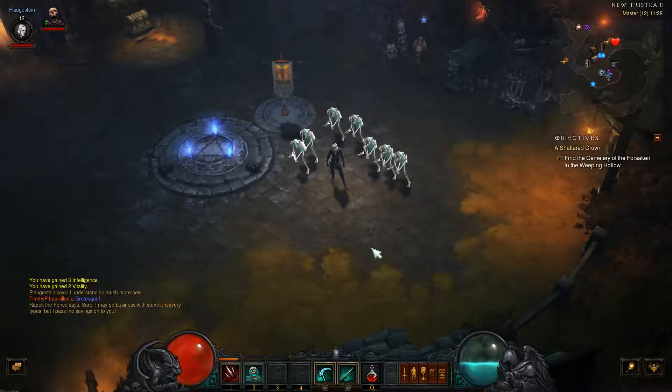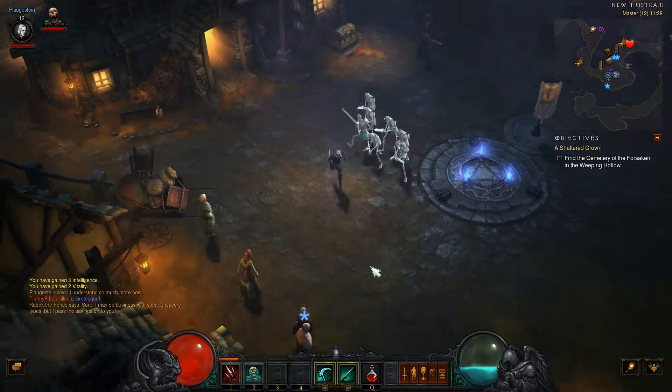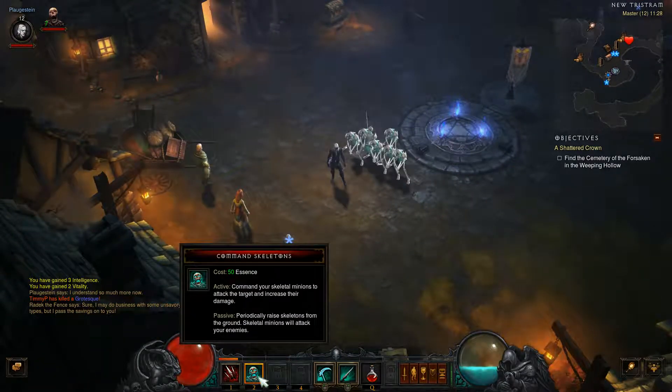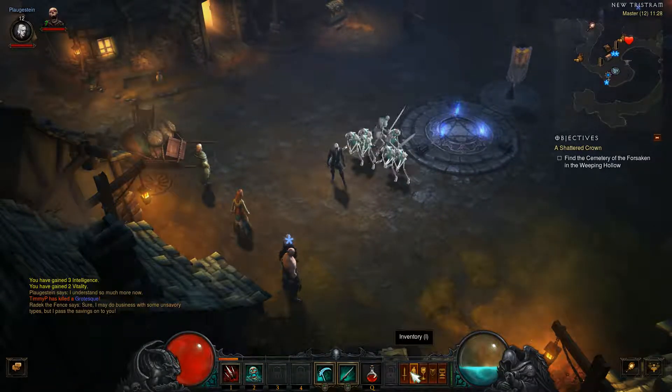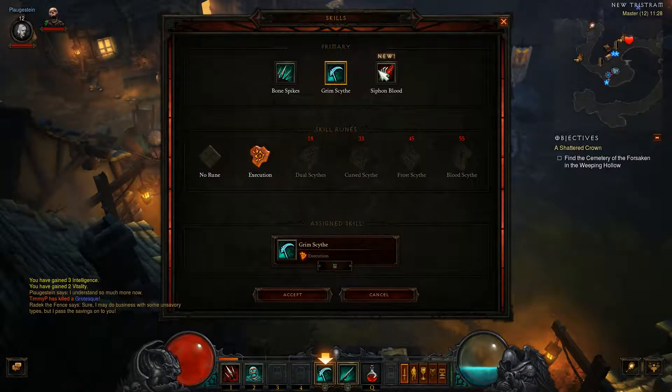As you can see we are actually surrounded by our posse of skeletons. You get seven of them and they're pretty good — you can tell them who you want to attack. We've actually got some new skills we've just got, so let's have a look.